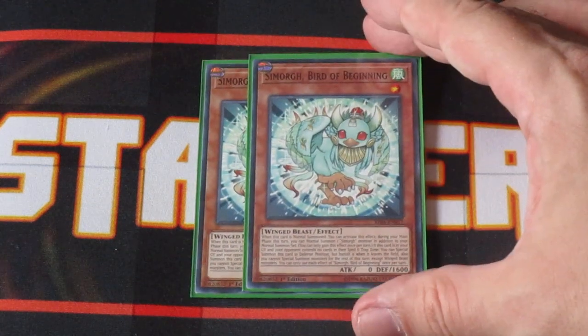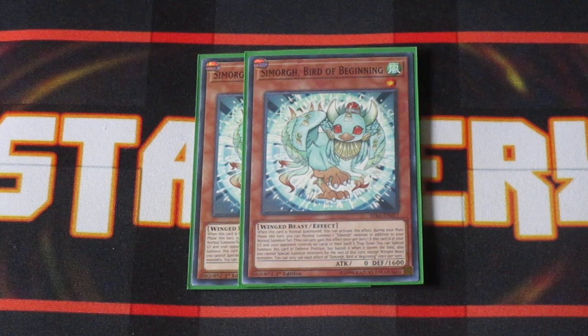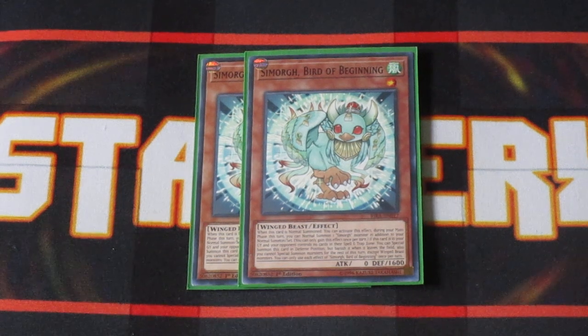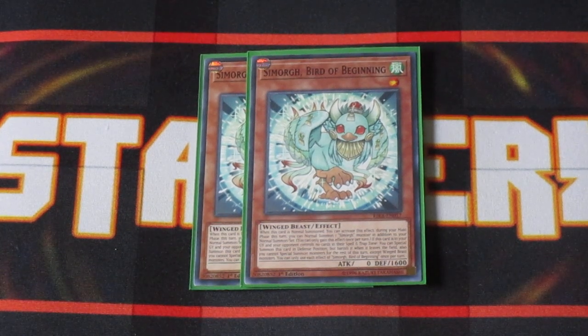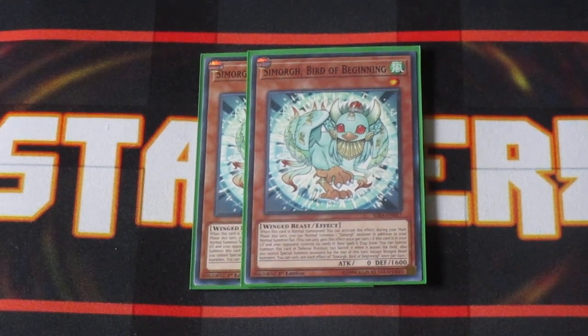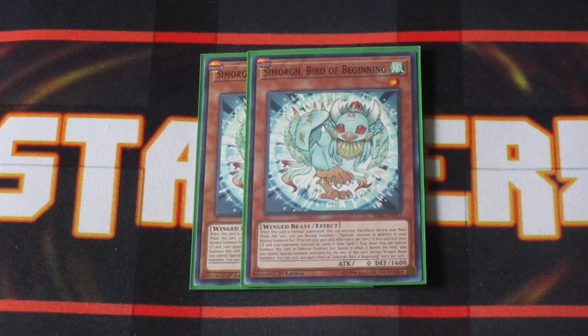We've got two copies of Simorgue Bird of Beginning. Bird of Beginning is one of the new smaller Simorgues, and all the smaller Simorgues actually have a similar effect. While they're in your graveyard and your opponent doesn't control any spells and traps in their spell and trap zones, you can Special Summon any of the smaller birds out to the field in defense position. Downside is they banish themselves when they leave the field and get locked into Special Summoning only Wing Beasts, but this deck doesn't really Special Summon all that much.